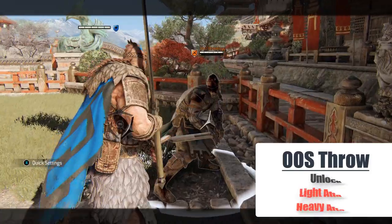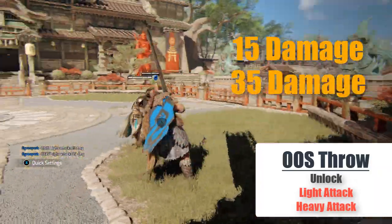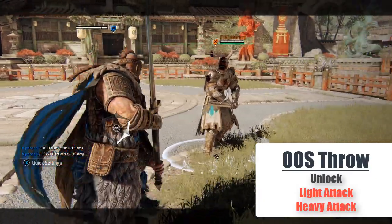Out of stamina throw: in this one you have to unlock, then press light and heavy for a total of 50 damage. This does not work if you are not unlocked.